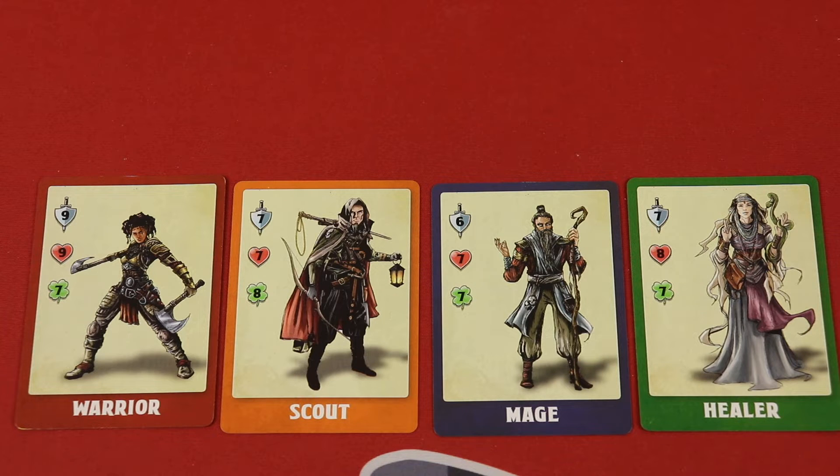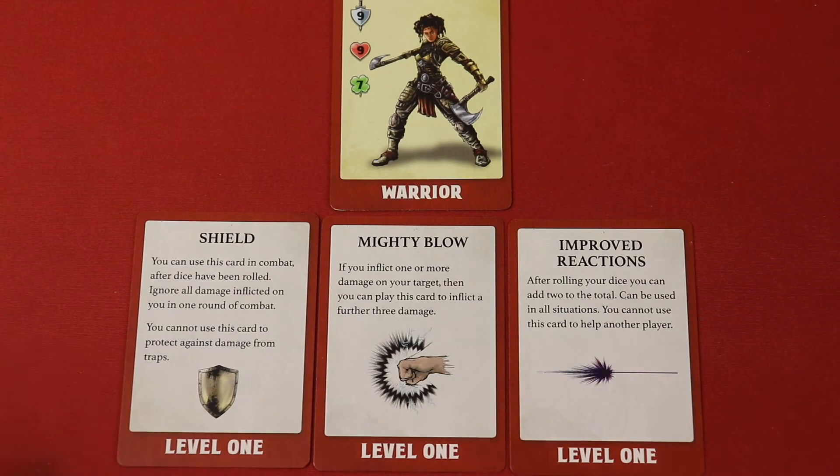Each hero has different stats: skill level, stamina, and luck. Each hero comes with their own ability cards, starting at level one. For example, the warrior comes with a shield, a mighty blow, and improved reactions. These are essentially one-time use cards you'll use at a certain point in the adventure and flip over. Over the course of adventures you'll level up and get more powerful abilities.